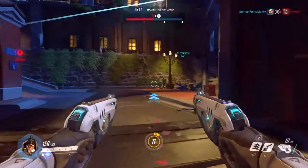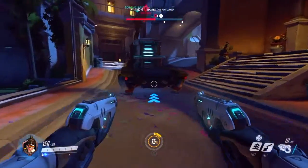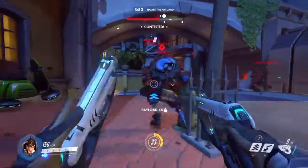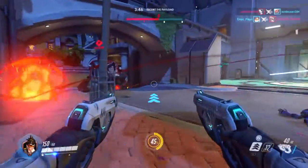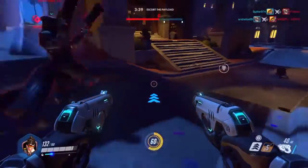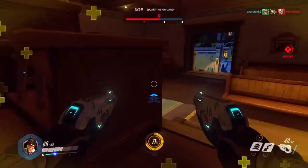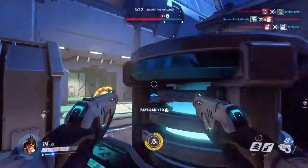Characters like Soldier 76 and Reaper have lower mobility, but they still do damage because their weapons are heavier and do more damage. Tracer is meant to go in the very front lines, where she is there to distract enemies and pull them off the objective. So if you see here, I'm getting some of the enemies to come after me and not go after the objective — which is really good. Reaper's job is the same, but he's less mobile.